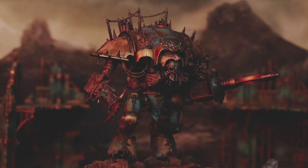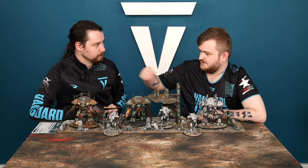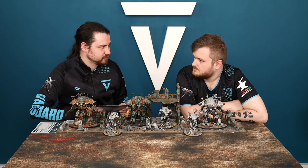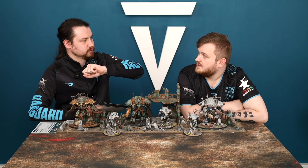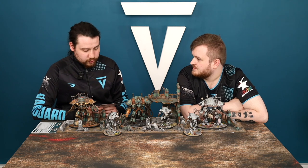Starting with the Knight Desecrator — the chainsword/fist and laser cannon variant. All the big knights share the same profile: 10-inch move, Toughness 12, 3+ save, 22 wounds, 6+ leadership, OC 10. With OC 10 these guys can hold objectives, and because you count your OC at each objective marker, you can contest multiple objectives with one model — a nice little mechanic.